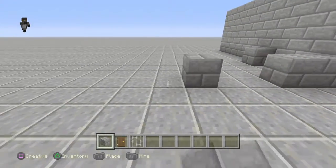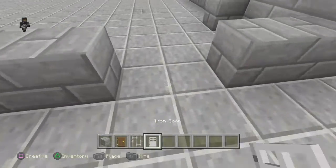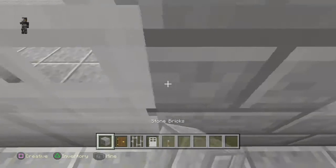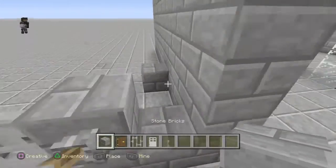Now you wanna go right here, skip two. Grab it carefully, because this is gonna be the kitchen right here. We'll grab some levers and place them down. Perfect, now we'll work on the kitchen.